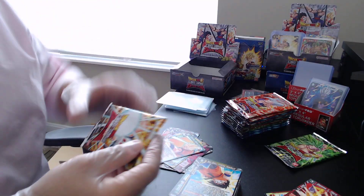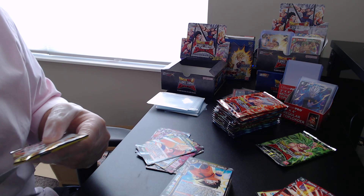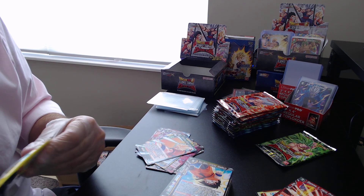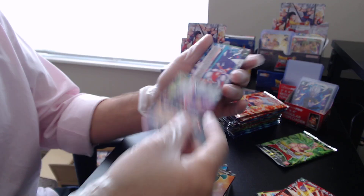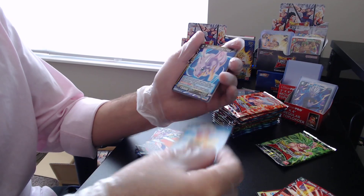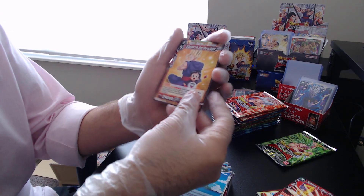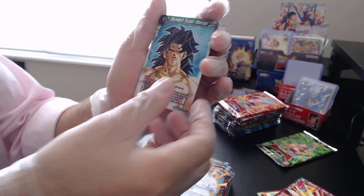Down the line, if you guys are interested in learning some of that system, we could probably put together some training, some seminars — give you guys a couple of sessions to try it out and play around with it, see if you like it. I've been doing that one for well over a decade, probably close to 15 years. Our foil for this pack is Dormant Super Warrior — it's a common card.